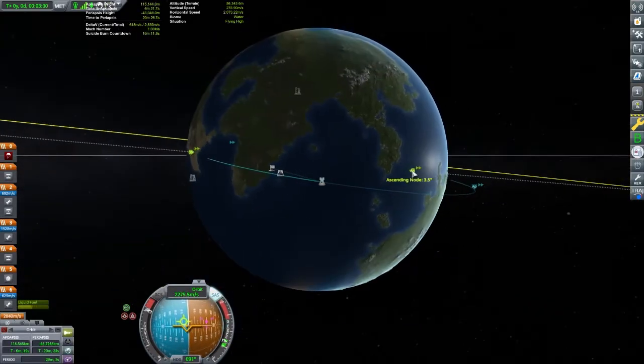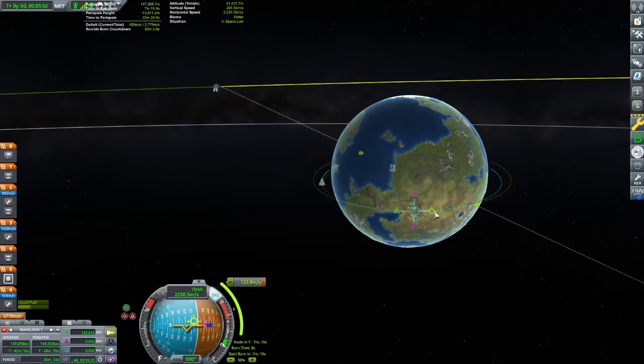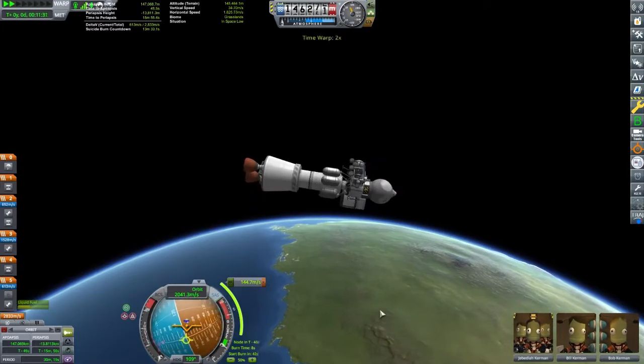This overly wide fairing isn't making the launch easy, but if we didn't have it, the delicate parts like solar panels could get destroyed on the ascent. My gravity turn is not overly aggressive — with the craft having a lower thrust-to-weight ratio on launch and poor dynamics, this is a good way to get it into orbit. I tried to be more aggressive on my gravity turn and that didn't work out, so you are watching the launch that worked.